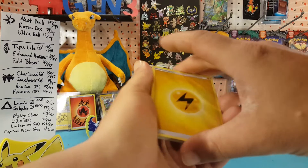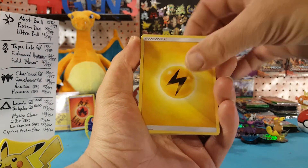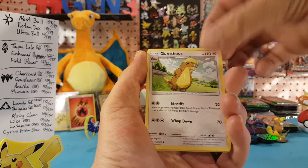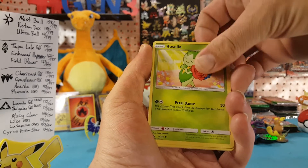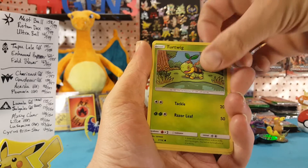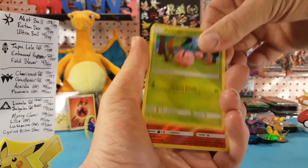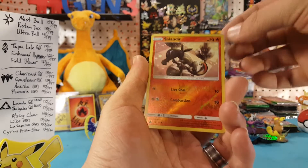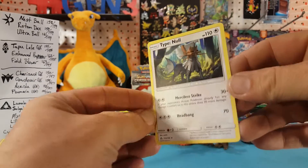Let's just say we're shooting for that Cyrus Prism Star card. We have Electric Energy, Cherum, Gumshoes, Ancient Crystal, Rosalia, Cosmog, Tartwig, Electabuzz, Cherubi. Slandet is our reverse, so no Cyrus, and Type Null is our regular rare.